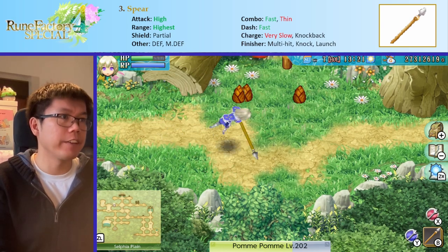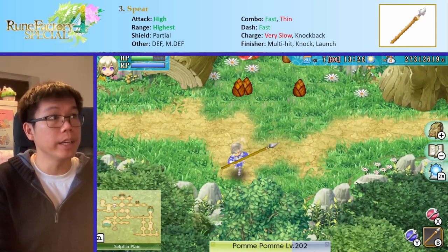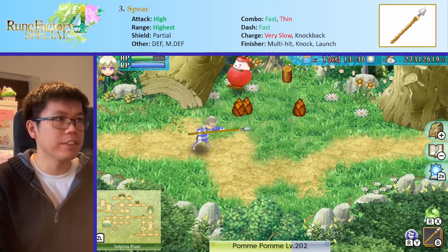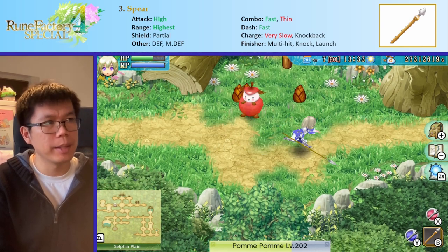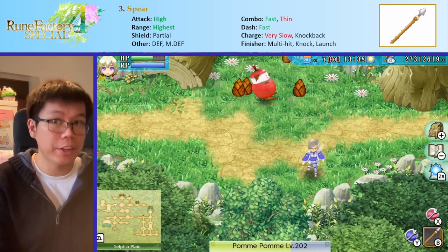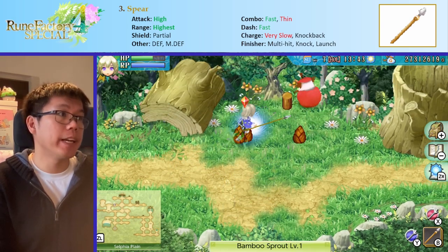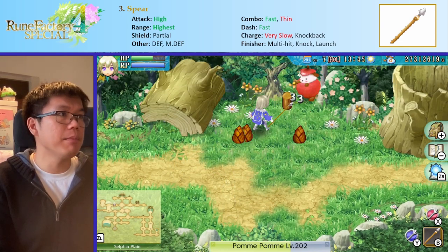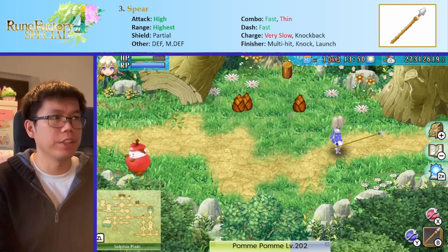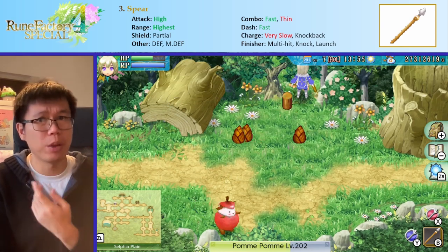One thing it has going for it is its dash attack is very, very good — it's this kick that pushes enemies away and it's very, very fast. The moment the animation finishes and the attack comes out, I can dash away, which makes me very safe. This is probably the best dash attack in the game. On the flip side though, its charge attack is very, very bad — it's this multi-hit stab that knocks enemies away; it doesn't even launch them, and it leaves you quite vulnerable because the animation takes so long.